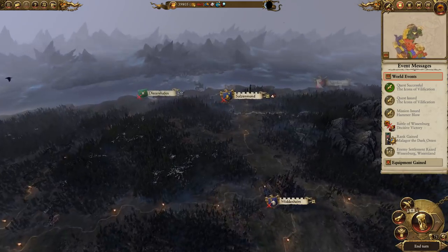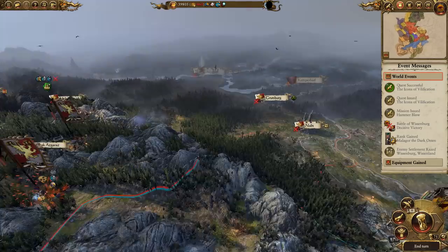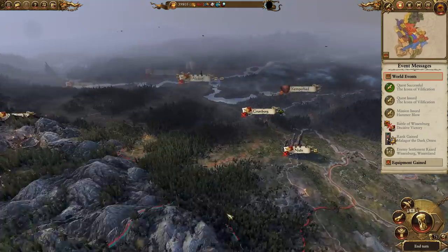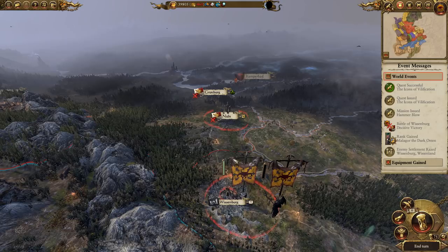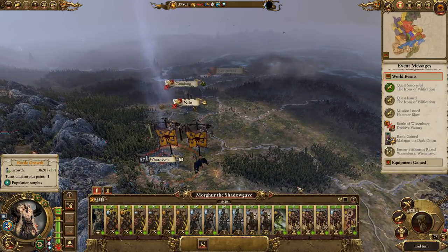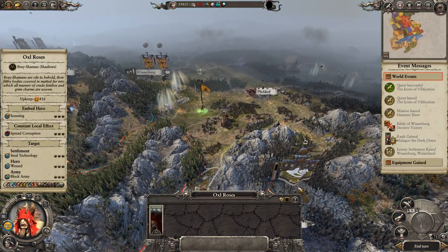We might move Malakor back up here. Anyway, Karl is currently hunting Scarstick in the Grey Mountains, which works out well for us because it means Reikland is pretty much ripe for the taking. We're just going to go and burn down all of Reikland — put it to the torch. We just need a little replenishment. We did take out Wissenberg last time. Oxal Rose is catching up — I should have moved him earlier.